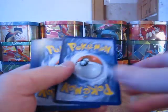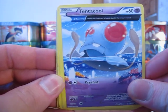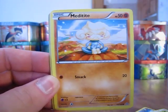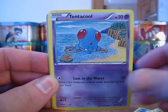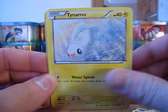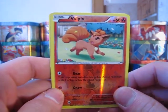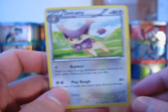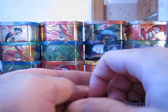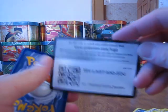Here's the code card. We start off with a Torchic Ancient Trait card, Tentacle Ancient Trait, Meditite, Vulpix, and several more cards. Hoping to pull another Ultra Rare card or even a Holo out of my last pack of this video.